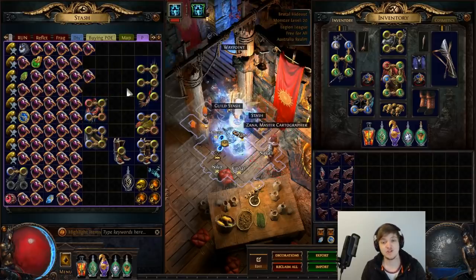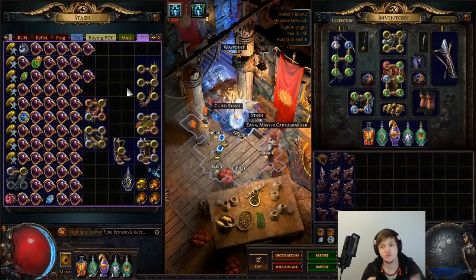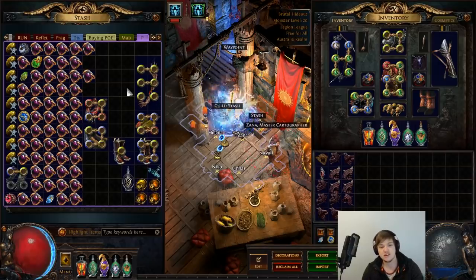A lot of people keep asking me: can I do this amount of emblems with X build, or five emblems without a support? This is actually a very difficult question for me to answer because I started off the league with no idea what emblems were. I just got my headhunter, got my gear, and had fun with the league mechanic — that's basically what I do every league. When people ask if they can do it without a headhunter and such, I don't really have a perspective on that because I had maximum gear going into them initially.